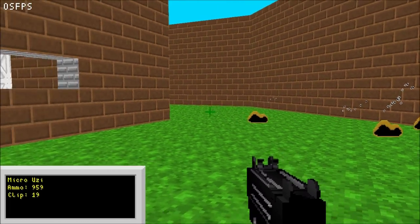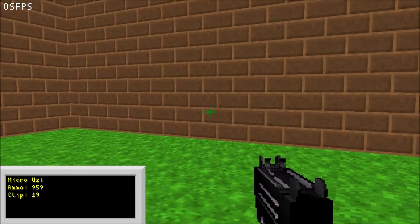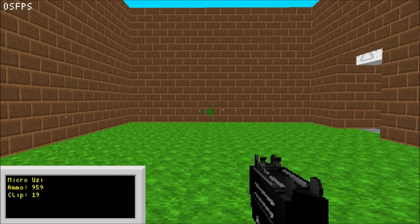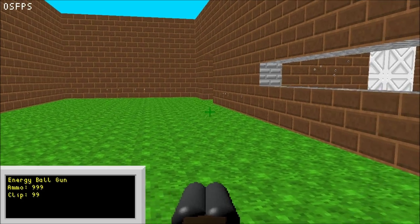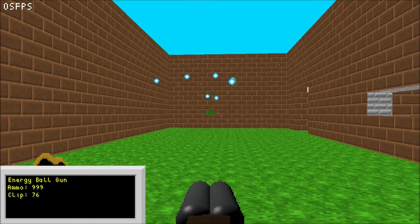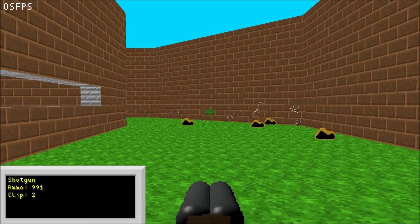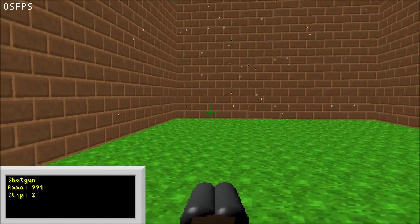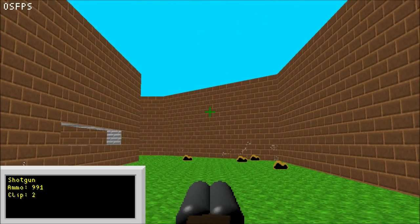I'm going to try auto-aim and see how it works. I also need to add switches to the map editor since that's not in there yet. And sounds are important — the game is still silent; when you fire your energy ball gun, which looks like a shotgun for no reason, it should make a sound instead of just being silent. Anyway, I think that's all for now — good day everyone.